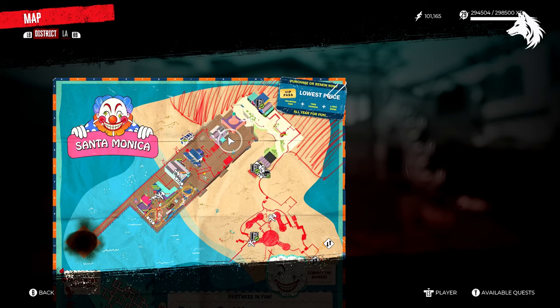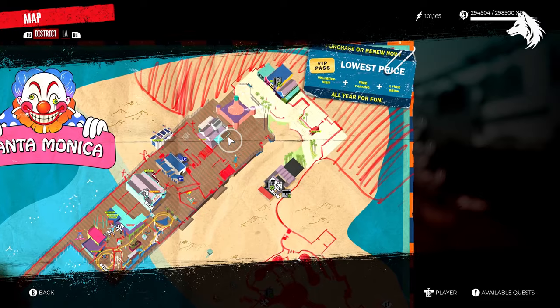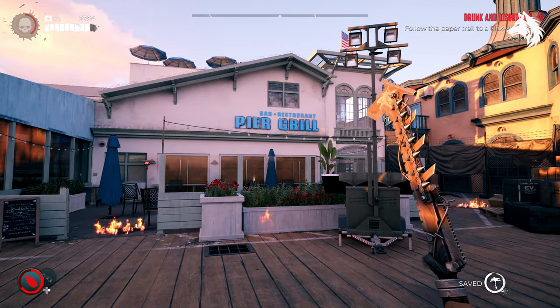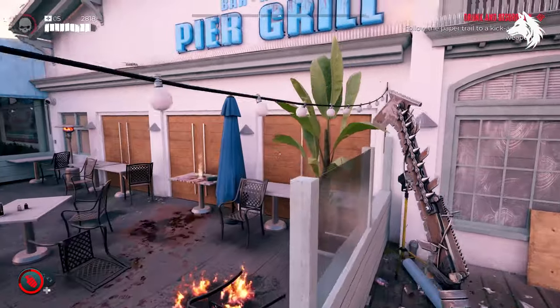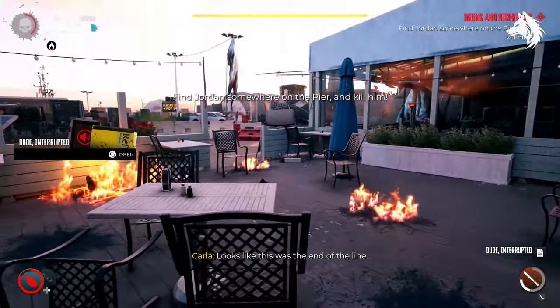Lastly, we must fast travel again to the pier and to the Pier Grill. Sitting on a table just outside is the final journal — go ahead and grab that, which will spawn a nearby enemy for you to fight called Jordan. Defeat Jordan and he will drop a set of car keys; you can pick those up.